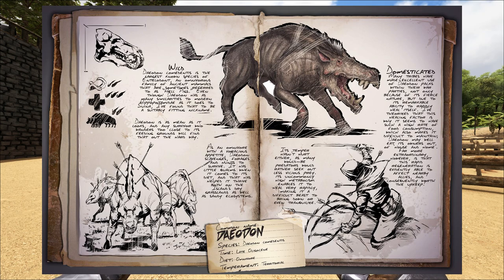That sounds like these are going to spawn on Scorched Earth — super excited about that. Its temper hasn't hurt either, as many would-be predators would rather seek out less vicious prey. Its uncommonly high metabolism enables it to heal very rapidly, making it a difficult beast to bring down or even tranquilize. Domesticated: many tribes have made excellent use of Deodon packs within their war parties, not only because of its fierce nature, but due to its remarkable ability to rapidly heal itself. This healing factor is why it seems to have such a high rate of food consumption, which also makes it difficult to maintain. Deodon may well eat its owners out of house and home. Far more extraordinary, however, is that this rapid regeneration is evidently able to affect nearby allies and consequently worth the upkeep.